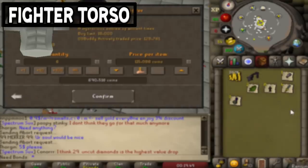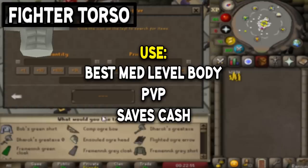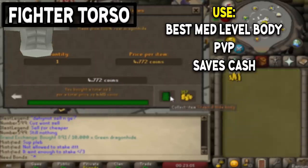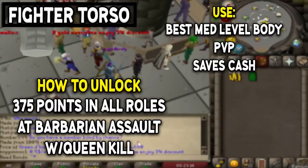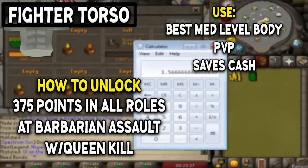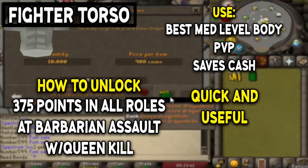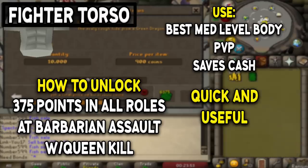Next, staying in the melee theme, we have the Fighter Torso — a great melee chest piece until you can afford a Bandos chestplate, which currently sits at around 21 mil. The Fighter Torso is unlocked through Barbarian Assault, a minigame. It's also untradeable, so you can use it freely in the wilderness up to level 30. To obtain it you need 375 points in all roles of Barbarian Assault plus killing the Queen, which can take anywhere from 45 minutes to 3 to 6 hours depending on your team. If you're grinding your way to the top and can't spare 21 mil, this is a must-get.